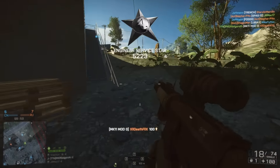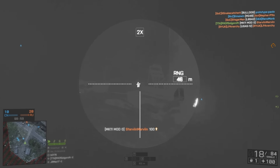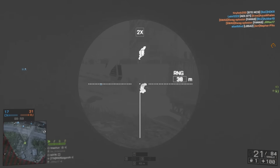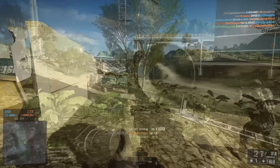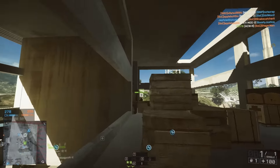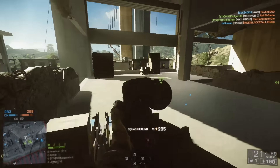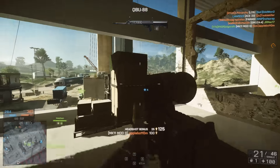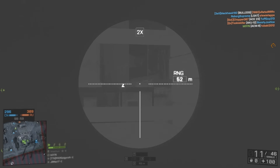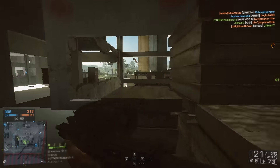Also of note: in both hipfire and ADS, both moving and stationary situations, the QBU-88 has significantly less spread than both the SCAR-H and the MK11 Mod 0. Overall, I do like the SCAR-H SV the most if forced to choose one — I feel it has the best overall stats among the DMRs: exclusively vertical recoil that's extremely easy to control, a large magazine, fast reload speed, and solid muzzle velocity. The MK11 Mod 0 has the best feel to it — it almost feels like using a single-shot auto rifle. If you stress feel over perfect stats, I'd highly advise trying the MK11 Mod 0 first.